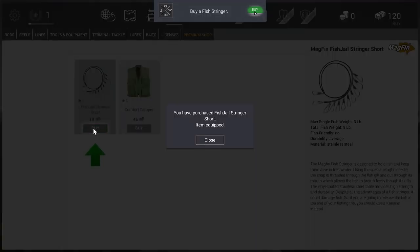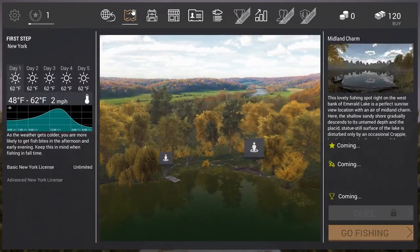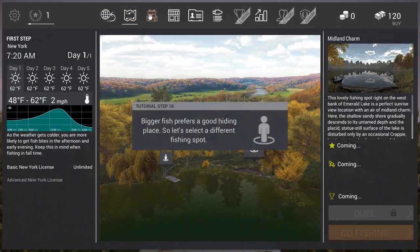There are two different in-game currencies — I call them Bucks or Dollars and Coins. So you get forced to buy a fish keeper. This is a stringer, but as we progress you'll see we have to buy other fish keepers and so on. I'll explain it later. Have fun with the rest of the tutorial.